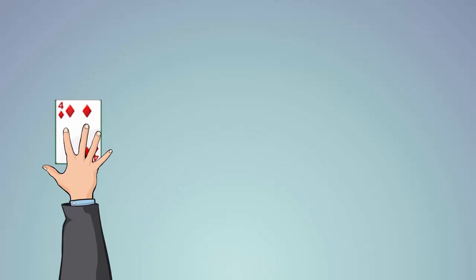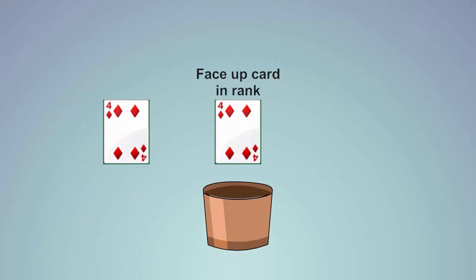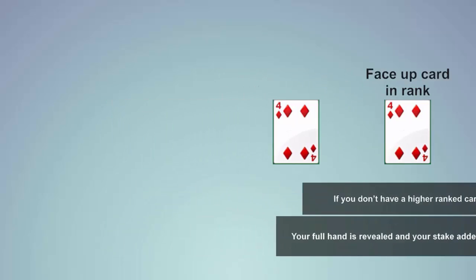If you have a card in your hand that's the same suit as the face-up card in rank, you reveal the card, reclaim your stake, and take an equal stake from the pot. If you don't have a higher-ranked card, your full hand is revealed, and your stake is added to the pot.